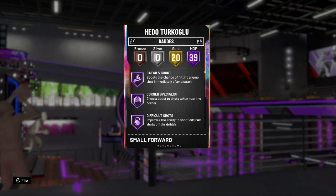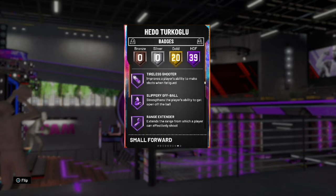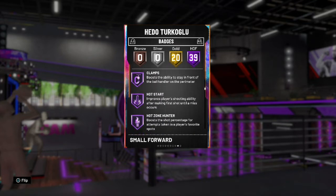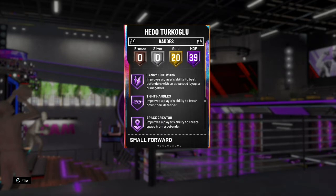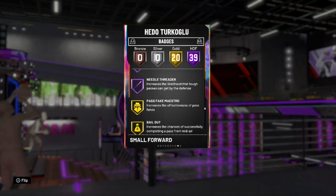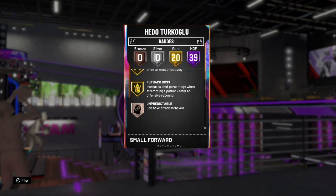Let's look at some badges - 39 Hall of Fame badges. Corner Specialist, Quick Draw, Second Popper, Acrobat, Teardrop, Relentless Finisher, Volume Shooter, Floor General, Ankle Breaker, Flashy Passer, Tireless Shooter, Slippery Off-Ball, Range Extender, Dimer, Quick Draw, Ice in Veins, Clamps, Hot Start, Hot Zone Hunter, Green Machine, Intimidator, Maximum Release, Dead Eye, Tireless Shooter, Pick Dodger, Dropper, Difficult Finisher, Unpluckable, Space Creator, Pro Touch, Clip Finisher, Downhill. We got 20 Gold Badges: Bail Out, Stop and Go, Poster Stick, Deep Fades, Interceptor, Pick Dodger, Lab City Finisher, Put Back Boss.